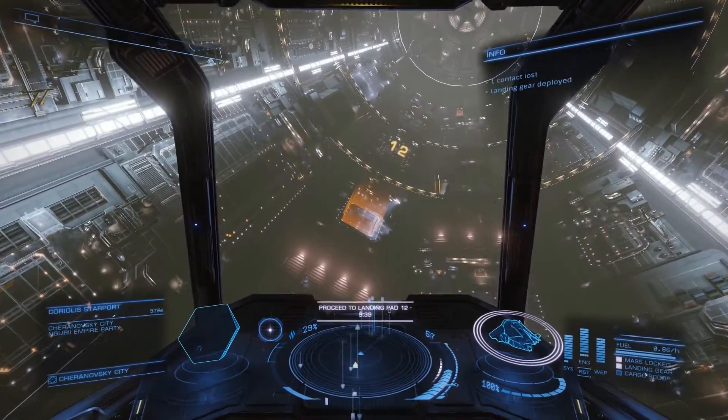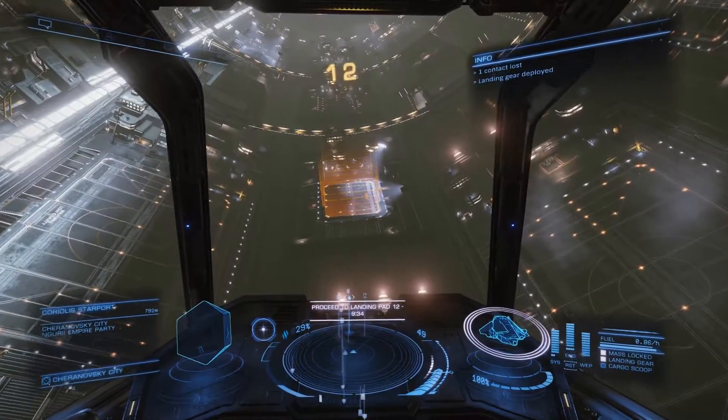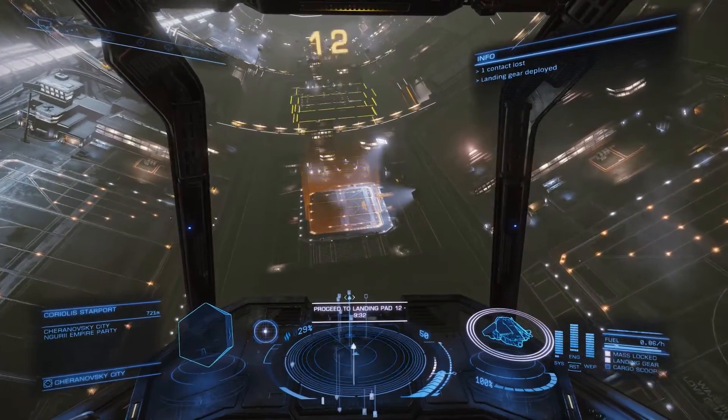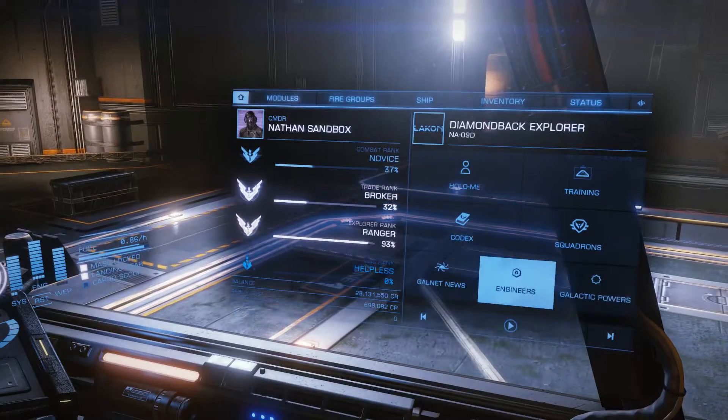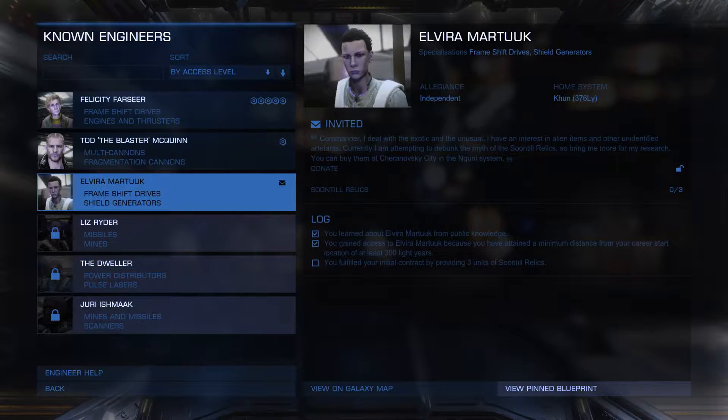In today's episode I would like to do something with the engineers. At the moment I'm trying to unlock the last engineer I have access to. Checking out engineers, I have three engineers at the moment and this one here isn't unlocked yet, but she's 367 light years away. What she wants is an initial contact by providing three units of Soon-Till Relics, and she mentions it is in Jarunovski City in the Nguri system — and that's actually where we are at the moment.